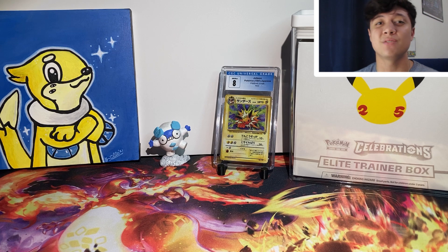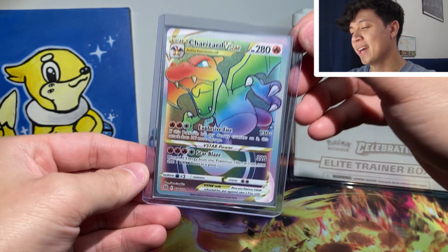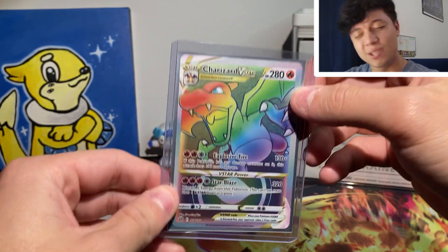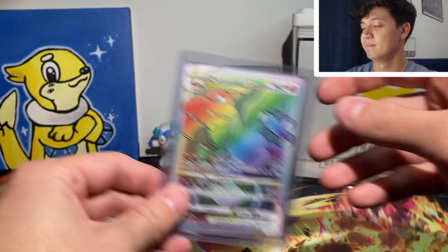That is going to do it for today's video. Here is another look at our insane, beautiful Rainbow Boy Charizard. Make sure to stick around for some Silver Tempest — you're not going to want to miss it. Thank you so much for stopping by, I hope you have a wonderful day, and I'll check you guys later. Bye-bye.